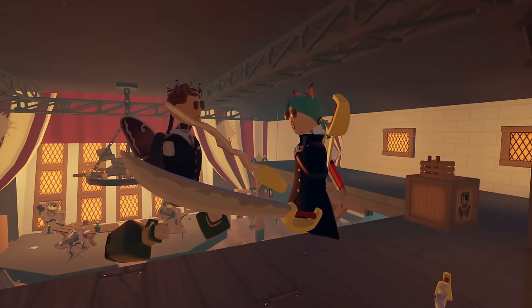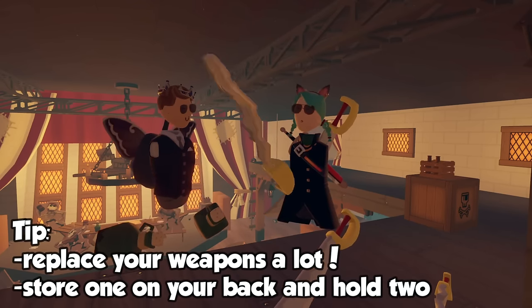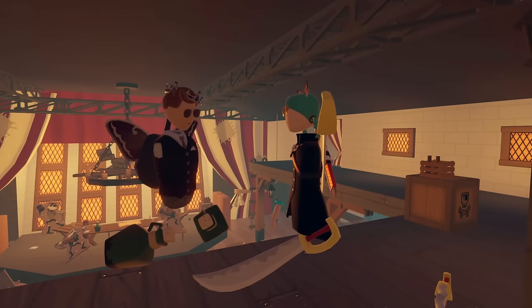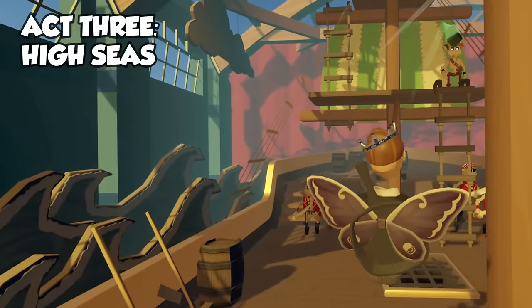My main tip for Isle would be to keep replacing your weapons, because the pirates are always dropping new ones. When they get kind of shabby, they're about to break. So try to keep as many swords on you as possible — put them on your back, carry two — because they're always getting broken.